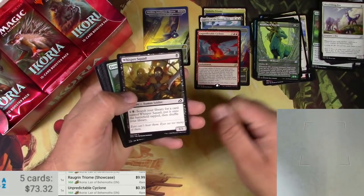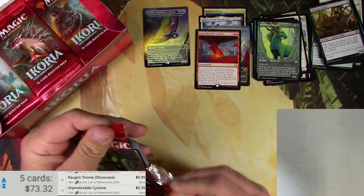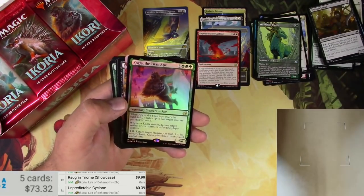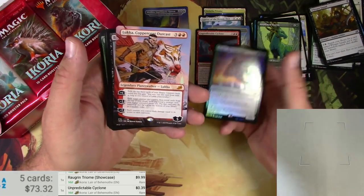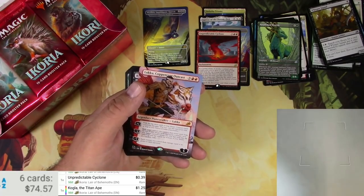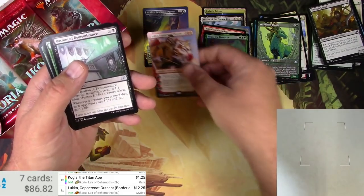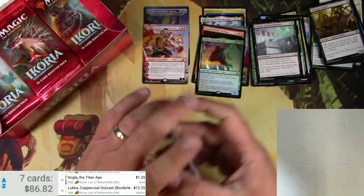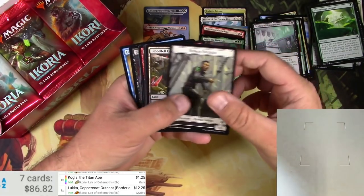Love it when they open up nice and easy. Island, and a Cogla the Titan Ape foil, and then it looks like we've got something even better behind it — that looks like a Luca Copper Coat Outcast. Yes! Wow, this box! So the foil Cogla is a buck twenty-five, and Luca in the alternate frame is twelve bucks. Wow wow wow wow wow — okay, very good Chris, you were raking it in here, not even a quarter of the way through the box.